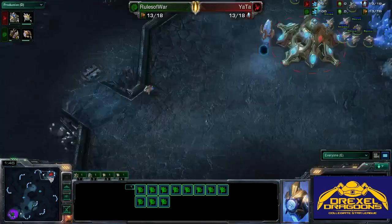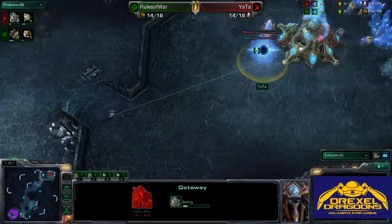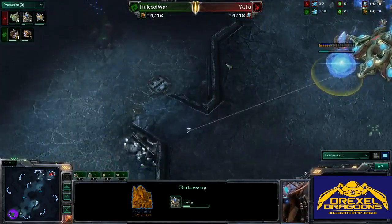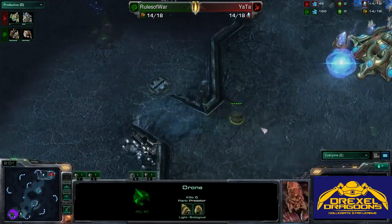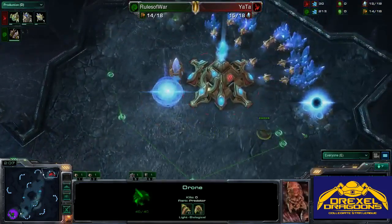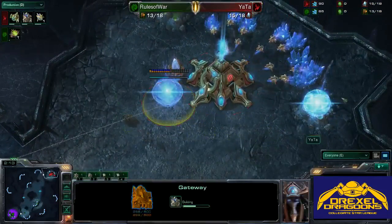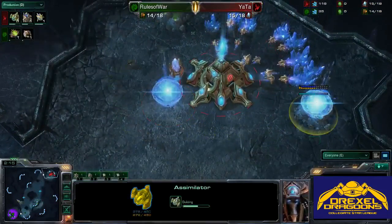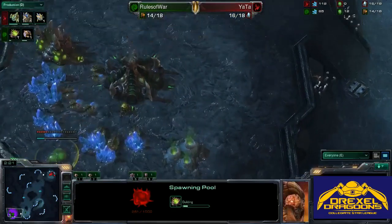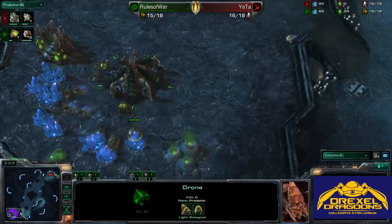The first gateway goes down, and he's not walling off against Rules of War — this is pretty interesting. Usually you see Protoss wall off almost invariably against Zerg, but he's going to completely allow anything to get into his base. I don't know if that's a mistake or intentional. The first gas is going down along with the pool, so we do have the 14-gas-14-pool build, and Rules of War should be expanding in a little bit.